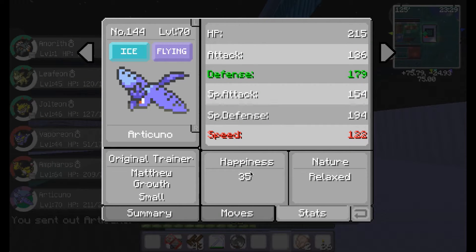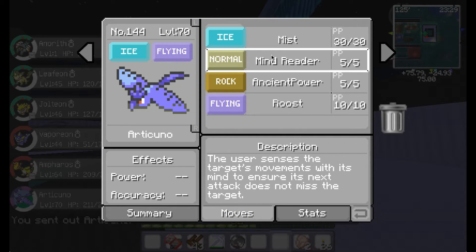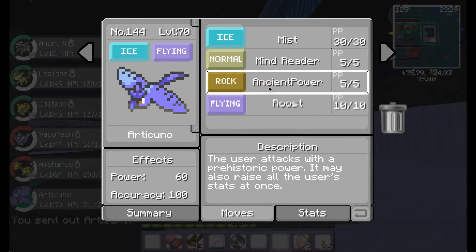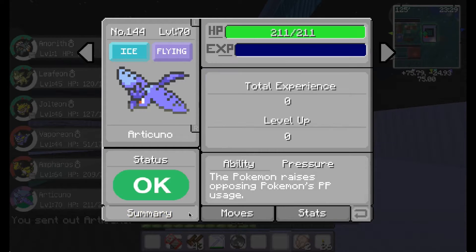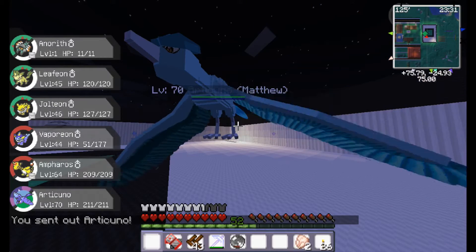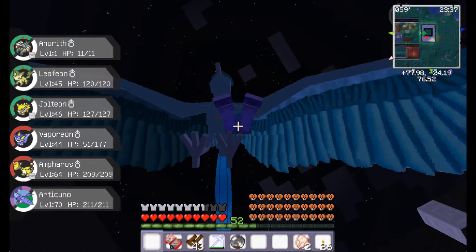He has a good defense. His speed is down, but speed isn't everything. Oh, he has Ancient Power - that's awesome. I think that's a pretty good attack. I think it's better than Peck, and maybe Drill Peck.